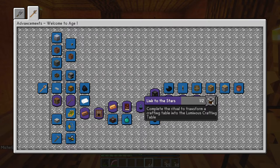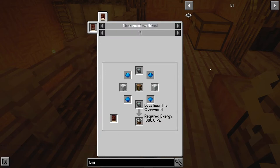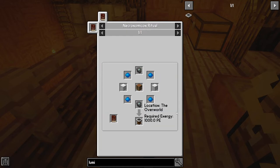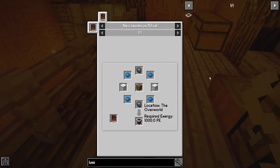One more advancement and we go to H2 - finally! But this is going to be trickier because I had a quick look and I think we have to go back to the Beneath to get more aquamarine. The luminous crafting table requires completing a ritual to transform a normal crafting table. We need four aquamarine, and we also need marble and reinforced slates made on the blood altar. We have three aquamarine but need four, so back to the Beneath we go.